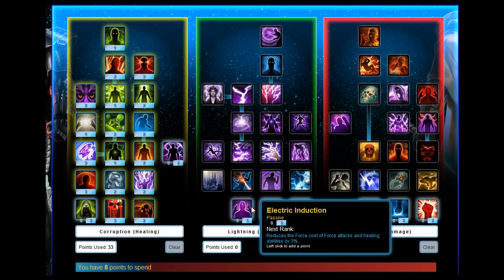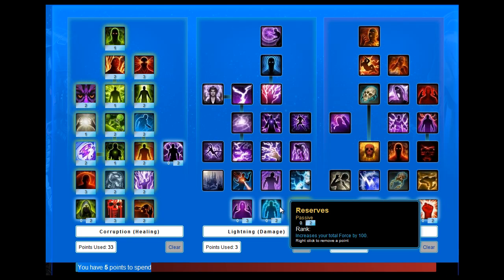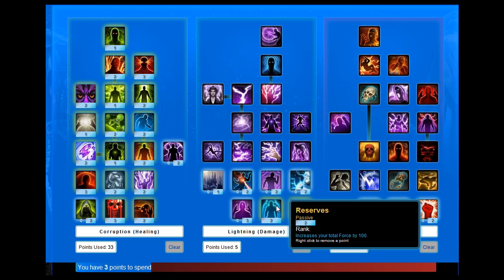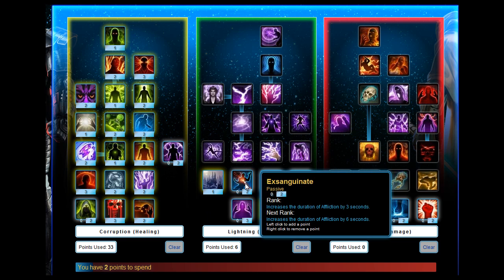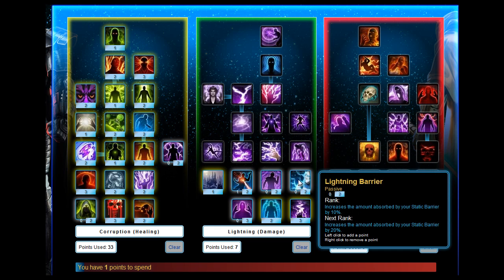Moving on, you've got some skills from the Lightning tree. You want to stick 3 on Convection, 2 on Reserves — that increases your Force. Then you want to stick 1 on Lightning Spire, 1 on Exergenite, and 1 on Lightning Barrier.